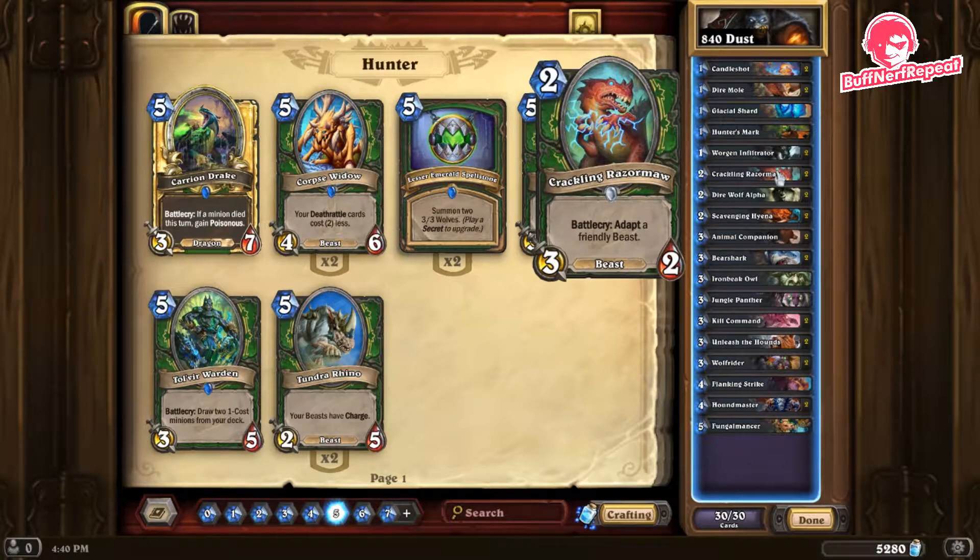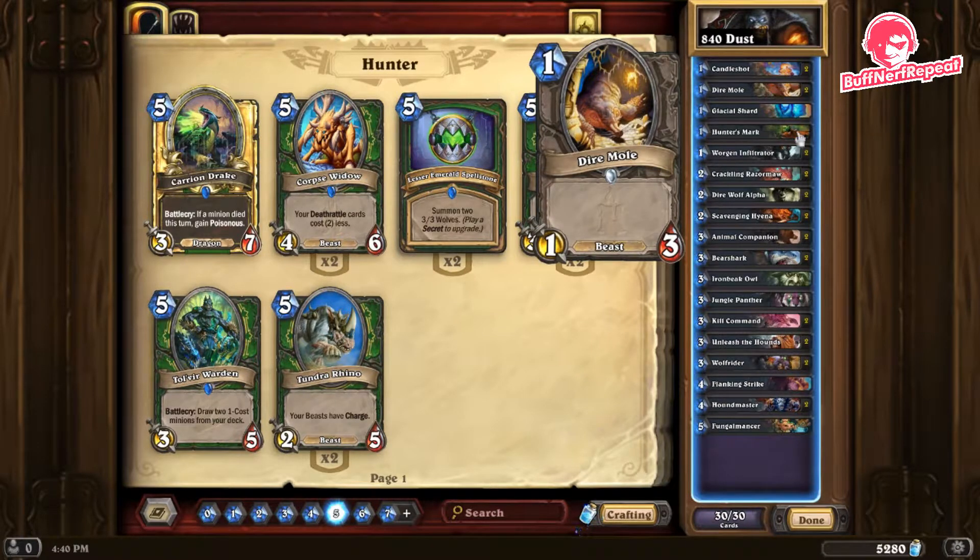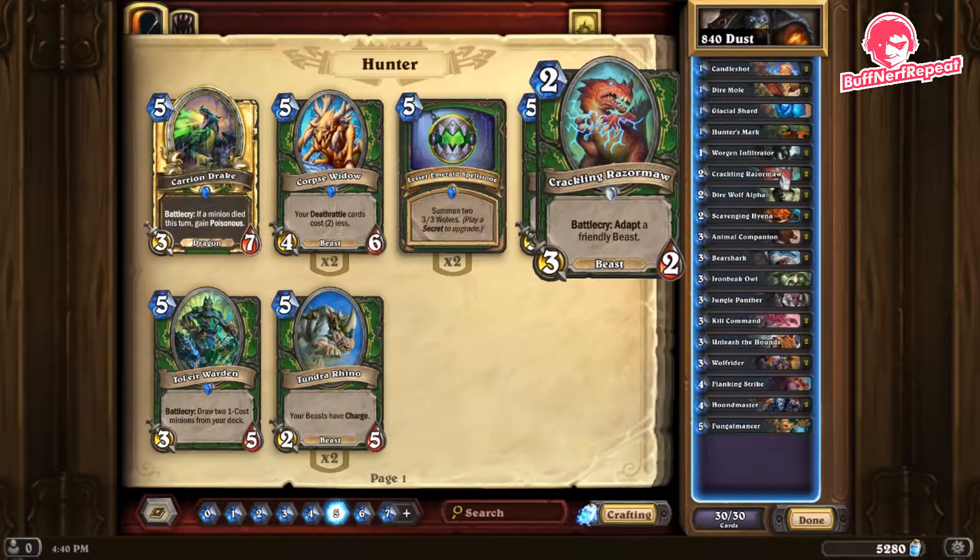Crackling Razormaw is great — it's a beast and it has a battlecry to adapt a friendly beast. Adapt gives you different options, so if we play Dire Mole on turn one and follow up with Crackling Razormaw on turn two, the Dire Mole gets options: more stats, poisonous, divine shield, or a deathrattle. Hopefully we'll get to see this in action — it's a very powerful card.